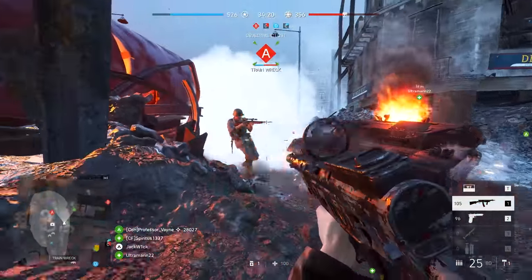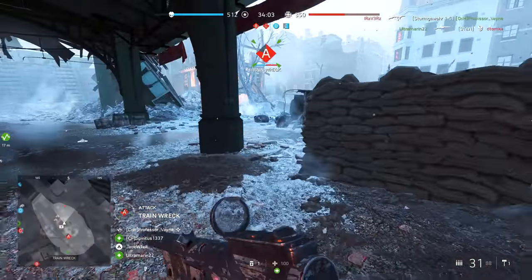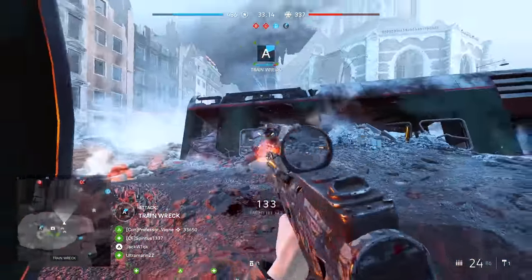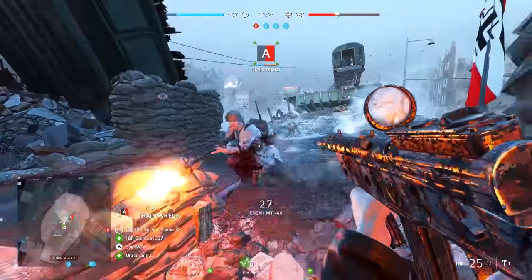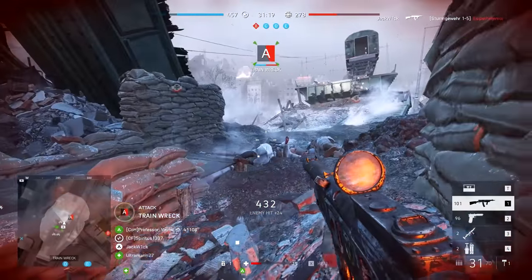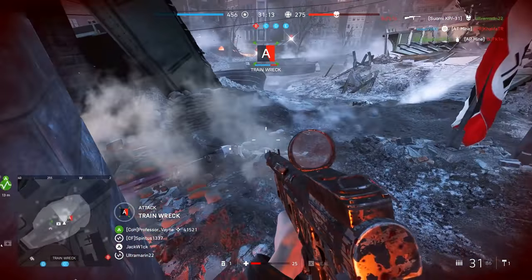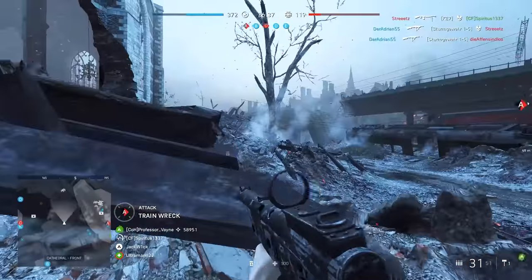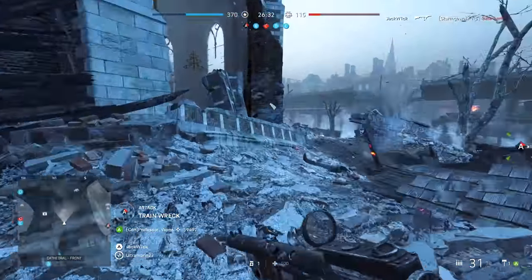Starting with the very first unlockable weapon, the Sturmgewehr 1.5. This is a very strong starting weapon and, like all starting weapons in BF5, it comes with specializations already unlocked. This gun is really good at close to medium range — with a 670 RPM rate of fire you can win most battles up close. That said, it's not a slouch at distance either, so tap firing can yield good results, even selecting single fire mode at times, but it's not quite on par with the STG in that respect.